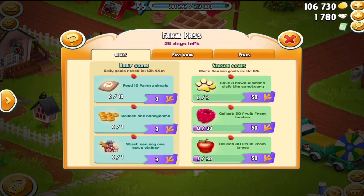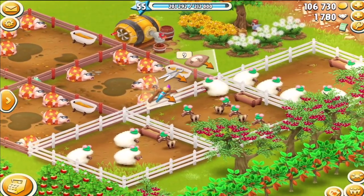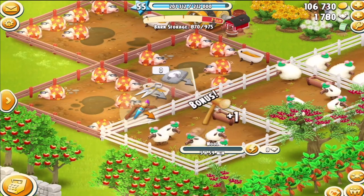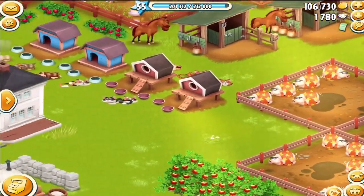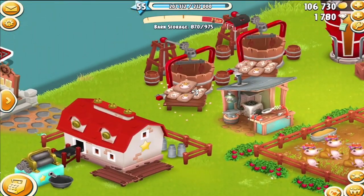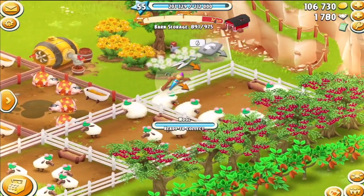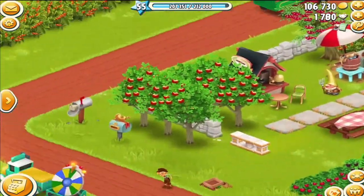Let's go back to the goals. I'm going to do a couple of these to show you on the pass road. So let's feed 10 farm animals. We'll probably have to collect from them first. We'll go ahead and take care of these guys, then check over and do some piggies. See, farm pass goes quick. Let's go down here and check it out, see what we're going to do with it. I'm going to do the 10,000 XP. I'm so close to leveling up — I'll probably level up in this video.